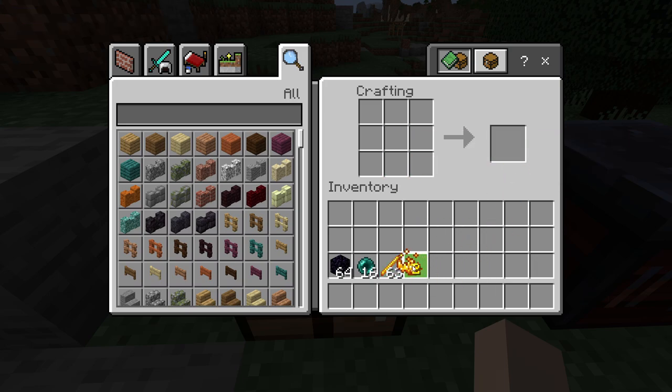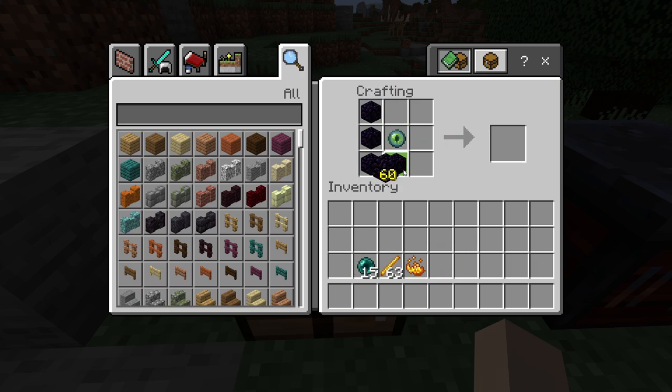Make some blaze powder. Then, combine an ender pearl and a blaze powder to make an eye of ender. Put that in the middle, and circle it with obsidian. And there's our ender chest.